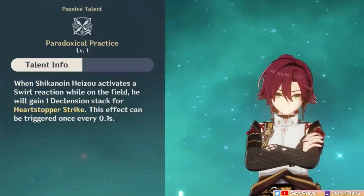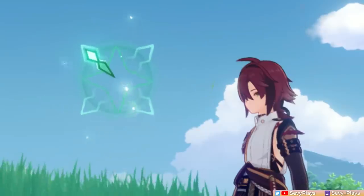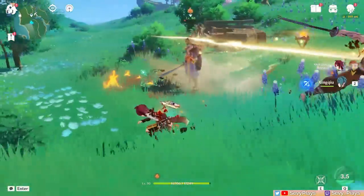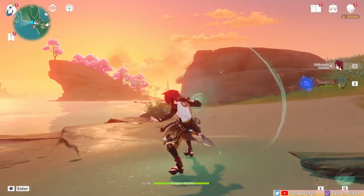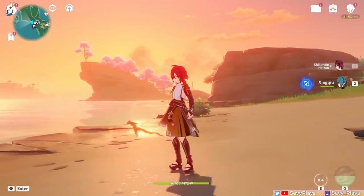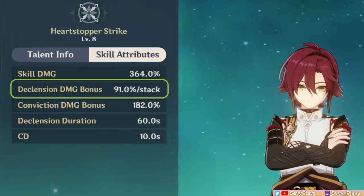This is where a core mechanic of his kit comes in: the declension stacks. His A1 talent states that stacks are gained whenever you trigger swirls, indicated by 4 markers beside Heizo. These stacks are meant to make your skill damage stronger. Heizo can either tap or hold his skill. If you tap, he does his Heart Stopper Strike right away and consumes whatever stacks you have. If you hold, what happens depends on how many stacks you have — if you don't have full stacks, holding will make him charge his punch and gain stacks. You can either let go to consume current stacks or wait until he gets all 4.